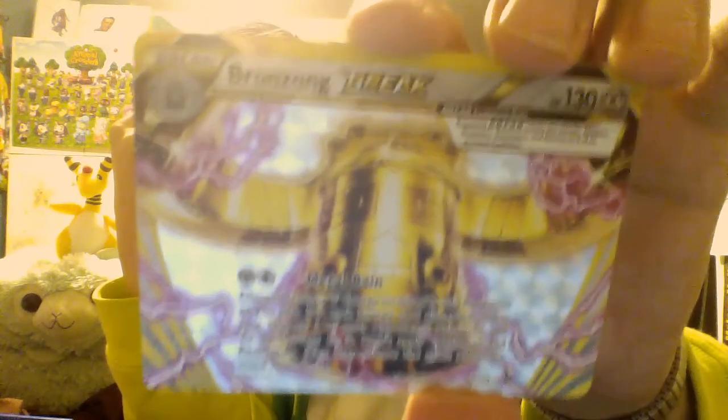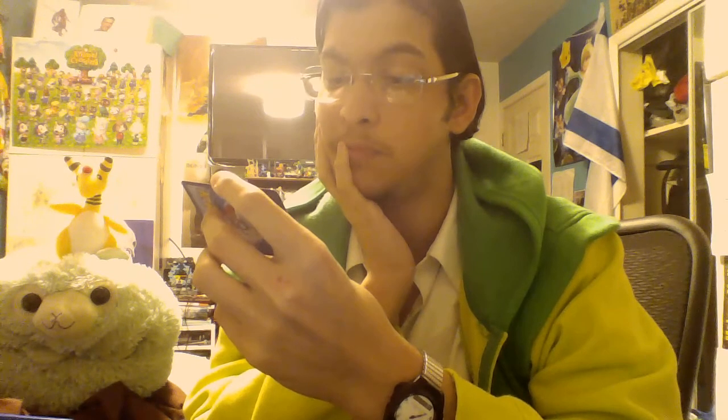Bronzong BREAK! Oh, fancy schmancy — look at that. I hope it's coming out well because it doesn't look good for me since the lighting is down on my laptop, but I think it's okay for you guys. It says Metal Rain — Steel and regular energy. Discard as many Steel energy attached to this Pokemon as you like; for each energy card discarded this way, choose one of your opponent's Pokemon and do 30 damage to it. Don't apply weakness and resistance. That can be pretty nasty. So yeah, Bronzong BREAK — I'm usually disappointed but not this time.